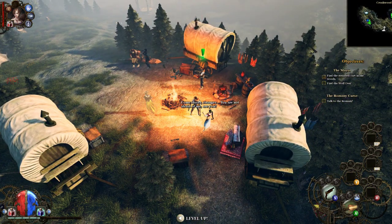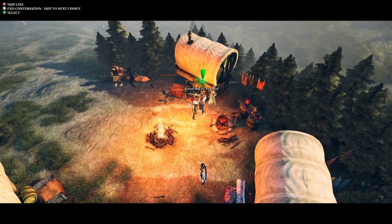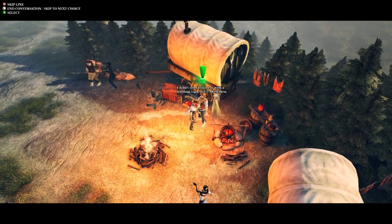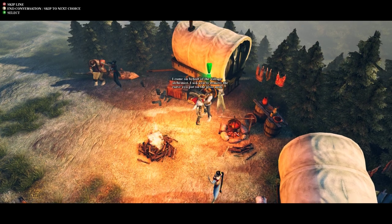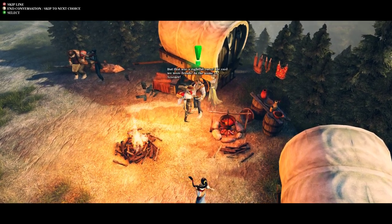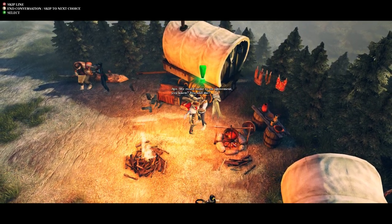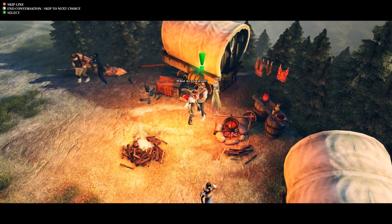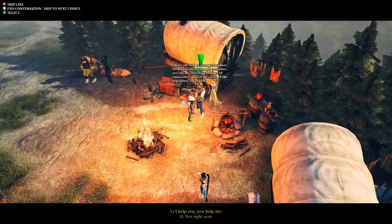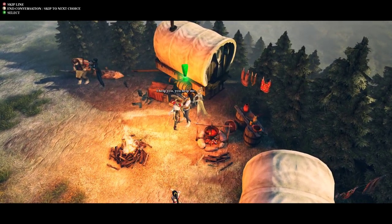'Come closer, stranger. You're not afraid of me, are you?' No. 'I came on behalf of the village alchemist — I ask you to remove the curse you put on the poor man.' 'But that was a rightful curse — he said we were frauds. In the name of science, it might even be true, but he has suffered enough and I need his help.' 'We could come to an agreement — what do you want?' 'I need the skull of the legendary Snowpelt. I help you, you help me.'